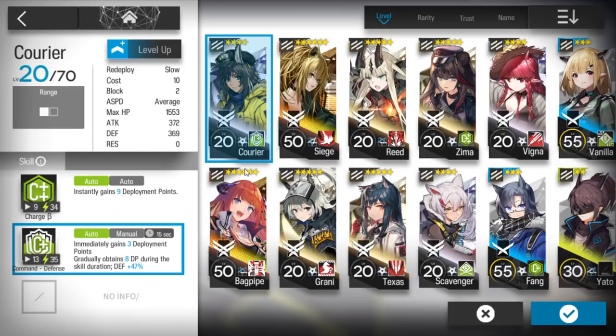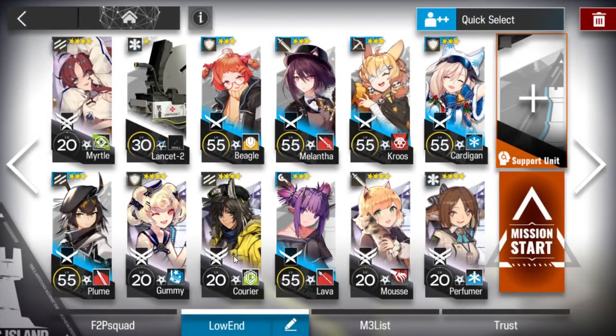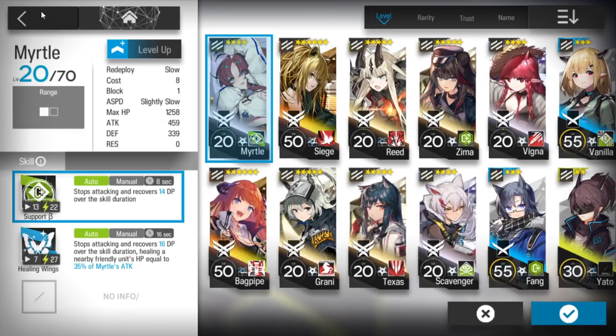Elite 1 maximum level is enough, for example for Courier with the second skill. After this you'll need Myrtle. You can use Elysium as well, but since it's the first day no one has mastered Elysium's skill, so just use Myrtle.